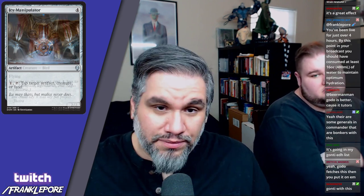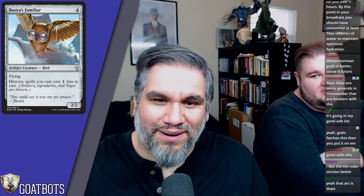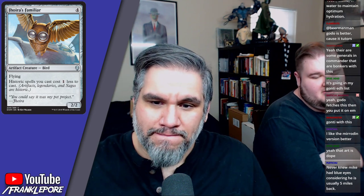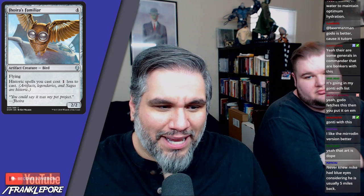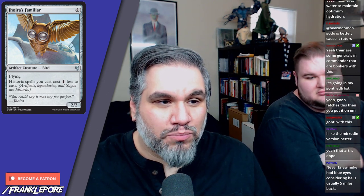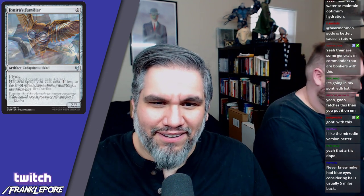Jhoira's Familiar — four mana for a two-two owl creature. Historic spells you cast cost one less. The problem is it's four mana, so at that point you could just play whatever you want anyway. It's probably not seeing any constructed play, which is unfortunate because it's a little cutie.